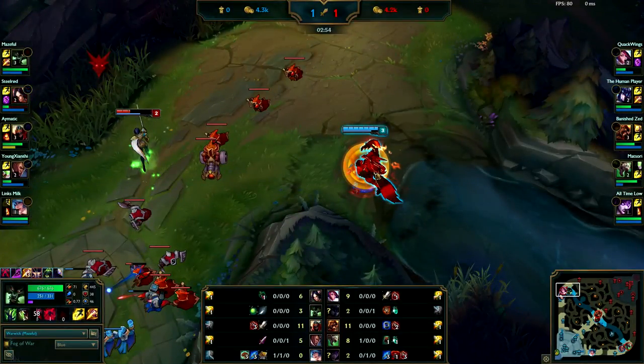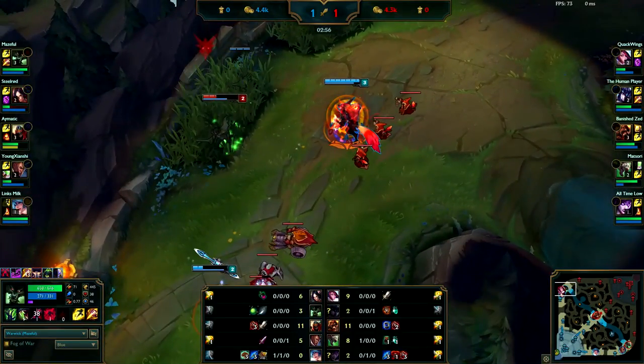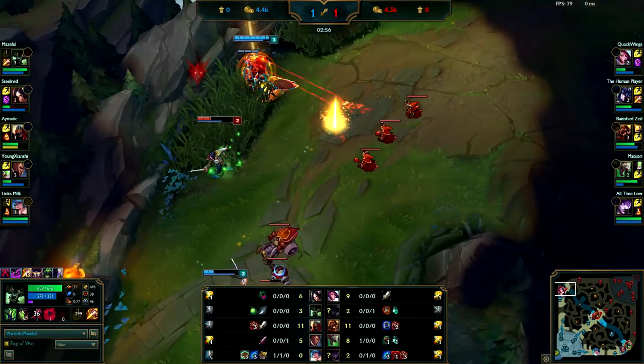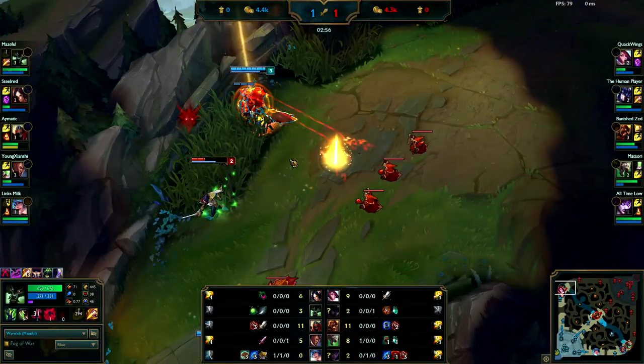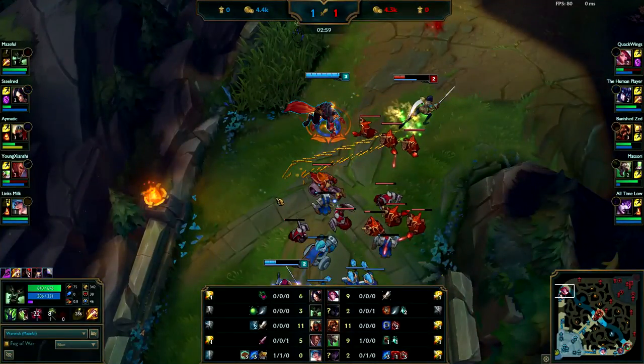Why are you putting so much pressure on yourself to activate your E so quickly? Best case scenario you have to flash to get your E on her since you activated it so early. Wait till you're in melee range or at least flash range before you activate your E — you're way too far away. So you activate it, you realize you messed up, then you ward the bush and then you flash. Really bad flash — since you're already behind her, make her walk through you. Don't blow your flash, just walk to her. Once she has nowhere to go and she's going to dash or flash away, then Q her.